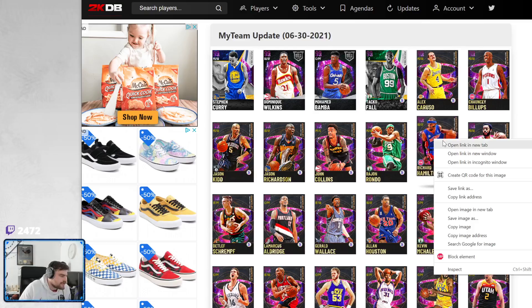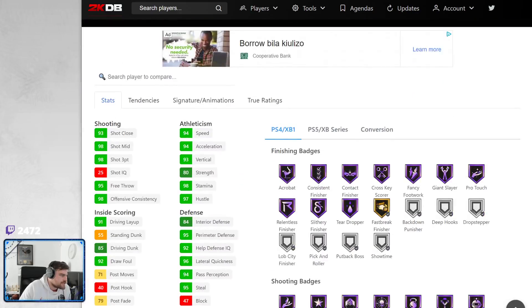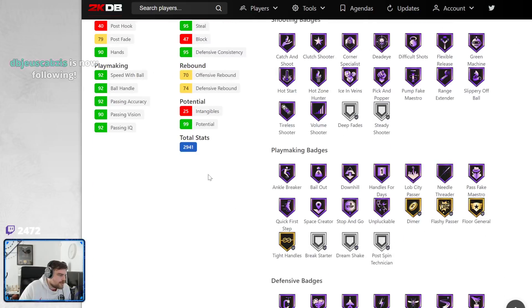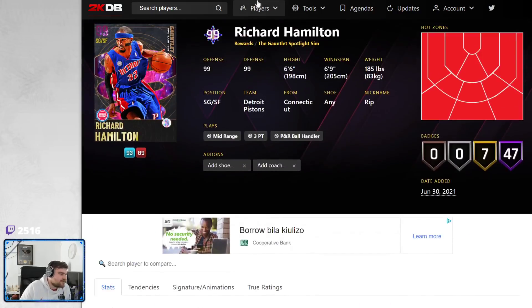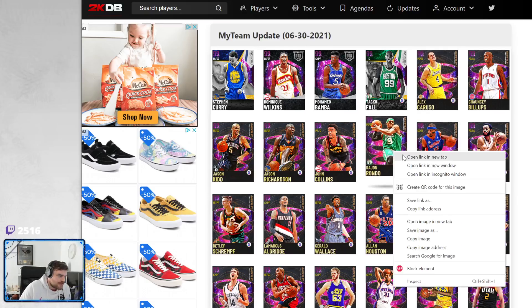Now we have got Rip Hamilton. 6'6", 6'9" wingspan. 94 speed, 94 acceleration. 98 three-ball. He's got base 40, which is a really good next-gen release, not a great current-gen release. Pro 2, Pro 3. Range extender Hall of Fame. Handles for days Hall of Fame. Lob City passer, needle threader, pass fake, space creator, quick first step, unpluckable. Decent defensive badges. He'll be a decent card — if you're a big fan of the Pistons or a big fan of him, he's going to be fine. If not, he's not going to be great.